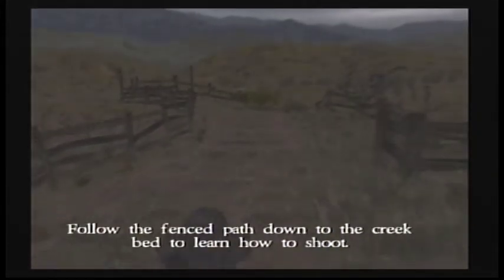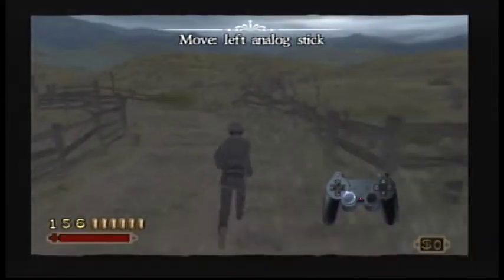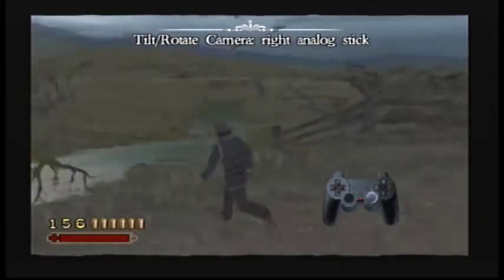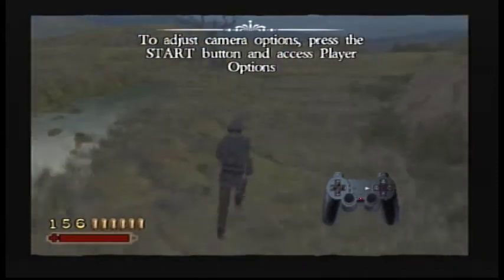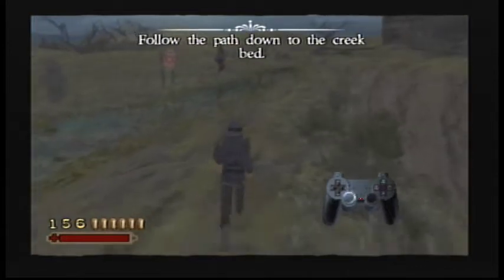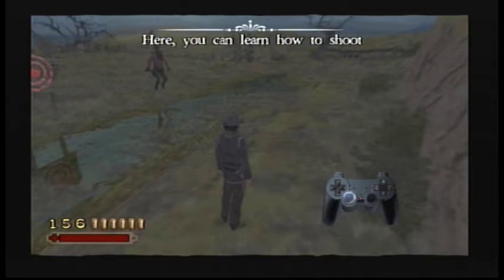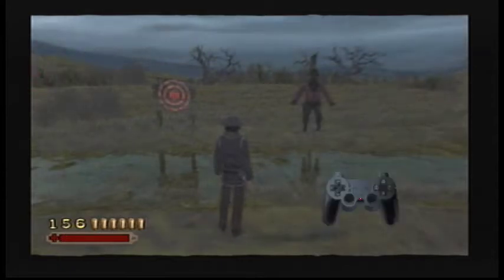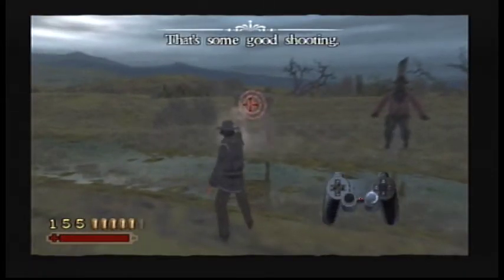Following the fence path down to the creek bed to learn how to shoot. Left analog stick to move, right stick to rotate the camera. We'll go through the training section for the sake of the let's play — it's fairly basic: aim with L1, line up your target, when it turns red, fire.